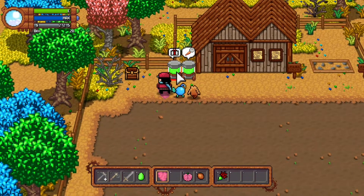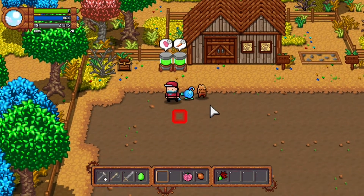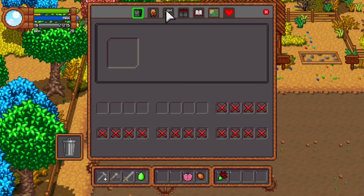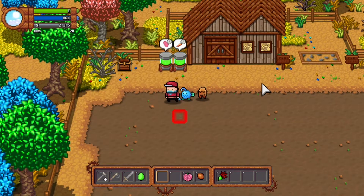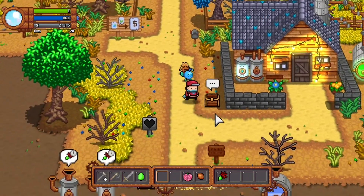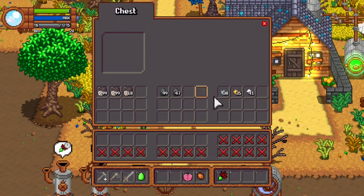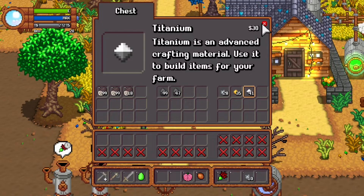So let's put the Nero wool in here. What does it take to build these? Ten iron. It would be worth it to have a couple more of these, so let's go build more. We'll build, build, build — the whole ten more.